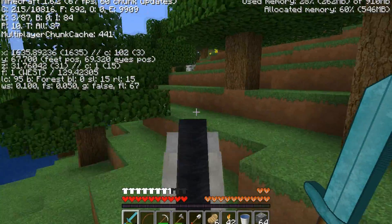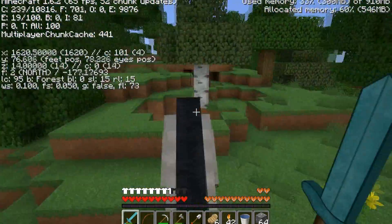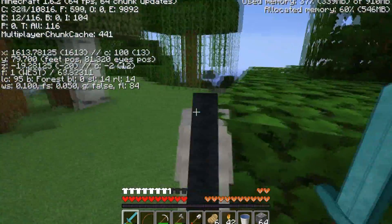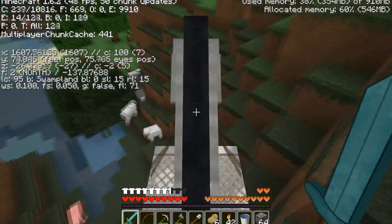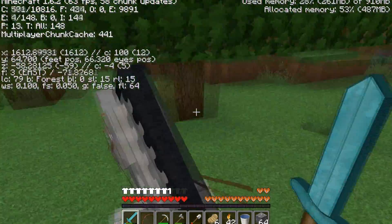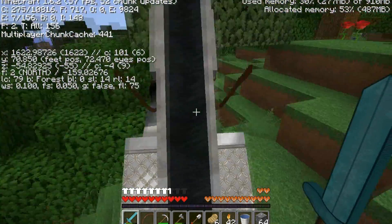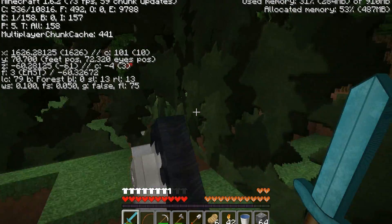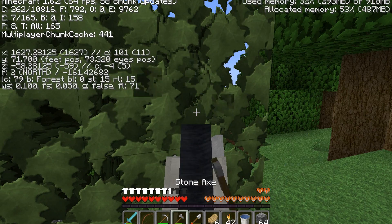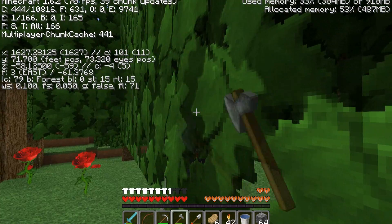I'm surprised I made that jump - it looked like I was going to fall off my horse because of the deep water. Let's go the other way. I have no idea how I'm going to do this. So many trees, it's annoying. Although in the 1.7 update there's going to be even more trees with the new biomes.